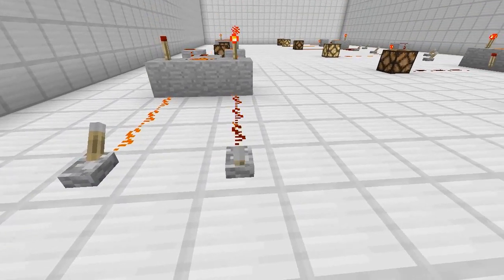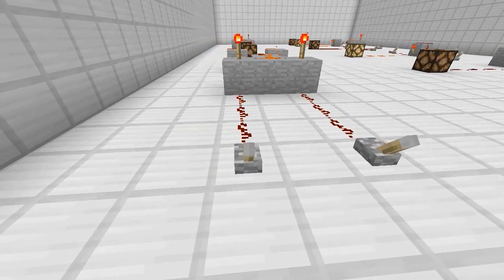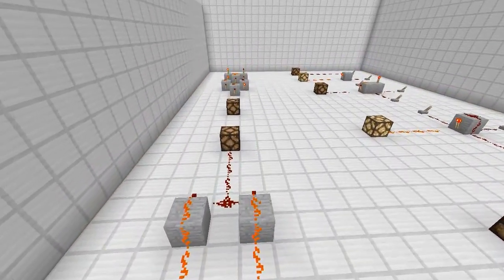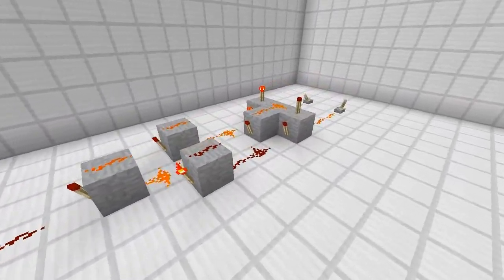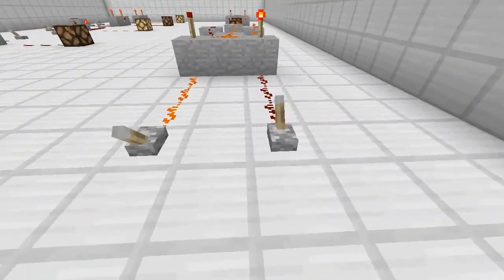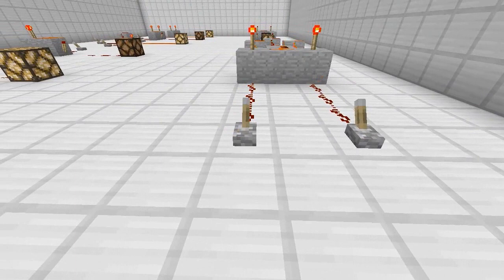This one looks a bit more complicated, but it's the same concept as a house where two switches both power one light — flip either one, and as long as they're not the same state, it turns on. One is inverted and one isn't — same kind of thing.